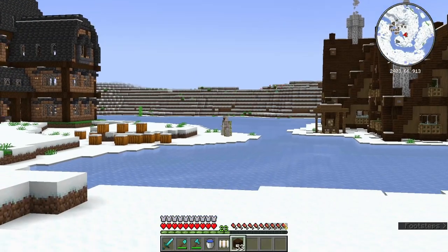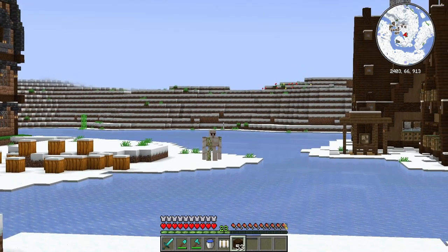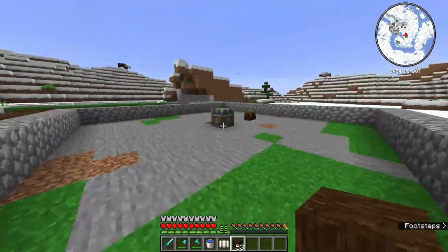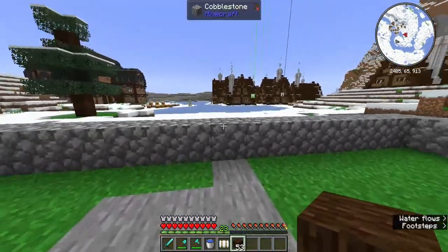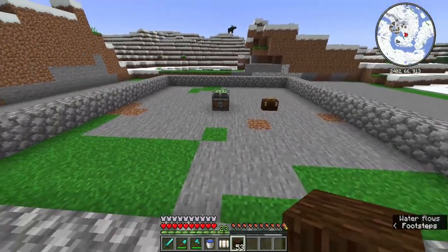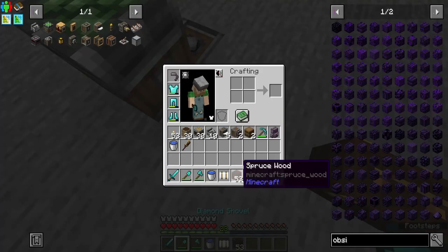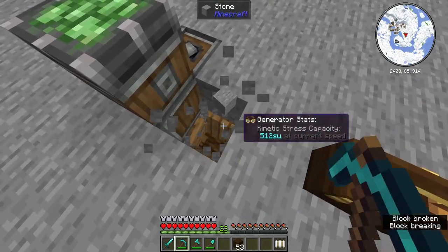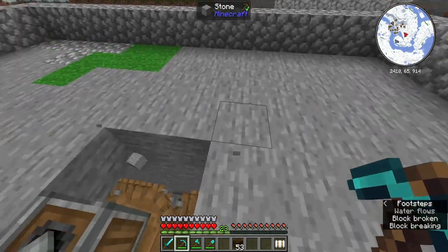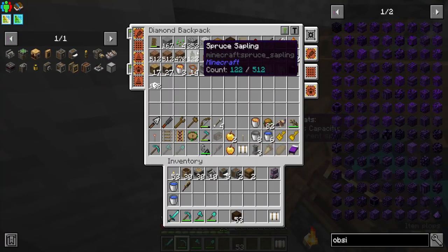What are you doing over here, guy? I'm talking to you. So we're going to do it the easy way. I'm going to build a farm of a tower, and then we're going to decorate that. But we're going to start with this one first.